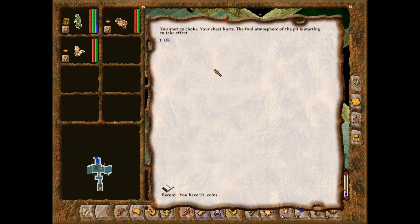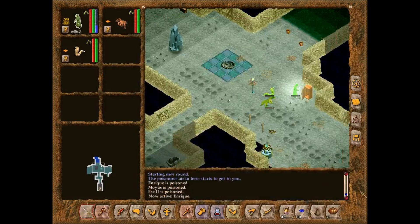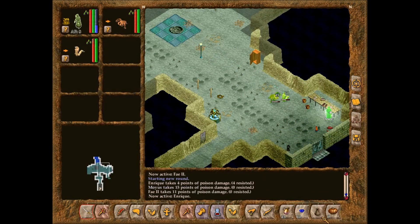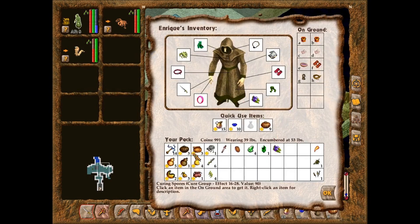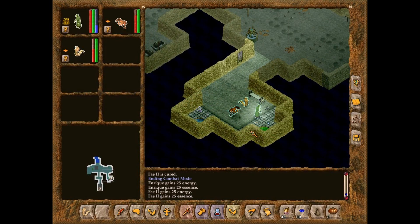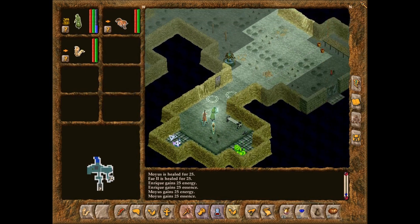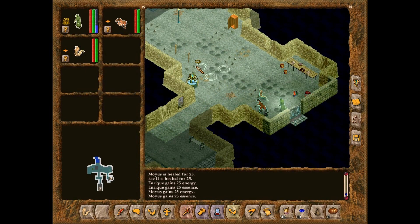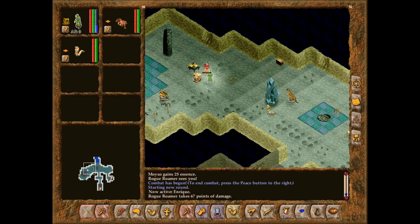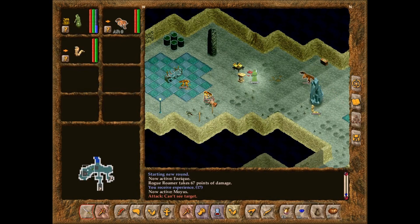Well, there's some stuff we can use. You start to choke. Your chest hurts. The foul atmosphere of the pit is starting to take effect. This is going to be a huge bother! Okay, looking out. There's another one. That one's dead. I can't see it — bloody pillar in the way. What's this book say? This was a ledger, where the materials deposited here were catalogued. The toxic air that is working on your lungs also has a dire effect on paper — the pages crumble as you flip them. You aren't able to learn anything from it.